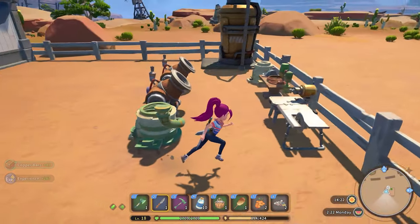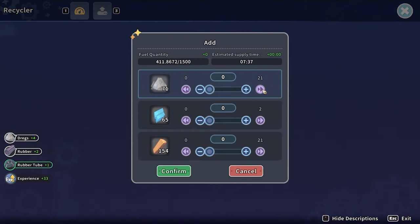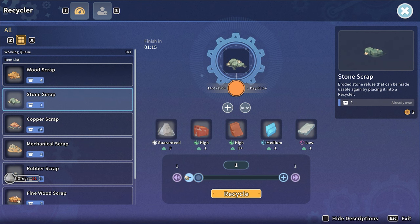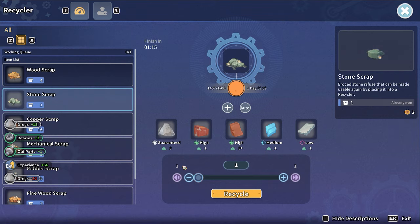Because you're in the desert, wood is scarce, so if you can help it, don't use wood to fuel your machines. I default to using dregs, then power stones, and then wood if I absolutely have to. Trust me when I say you're going to need that wood in the coming days to build stuff, so don't waste it on fueling everything. In the later game it might be a little different, but at least for the first two months or so, stick to dregs if you can.